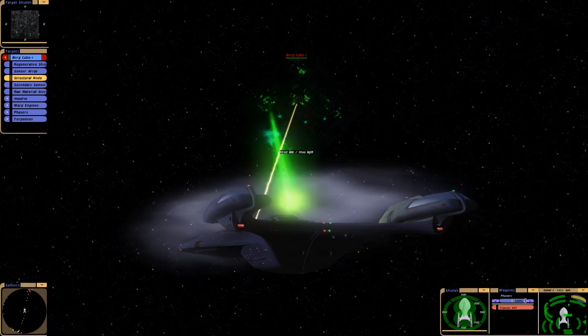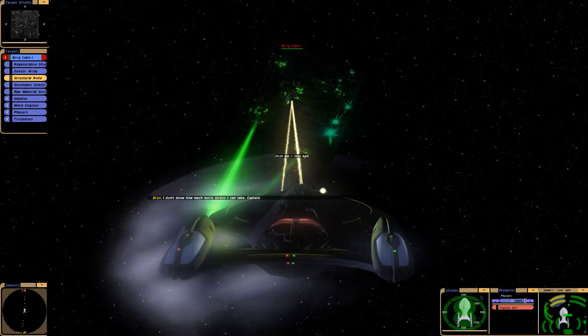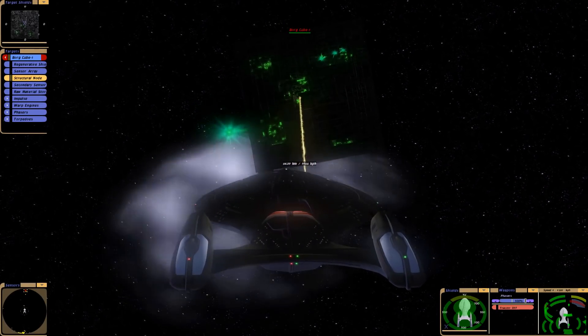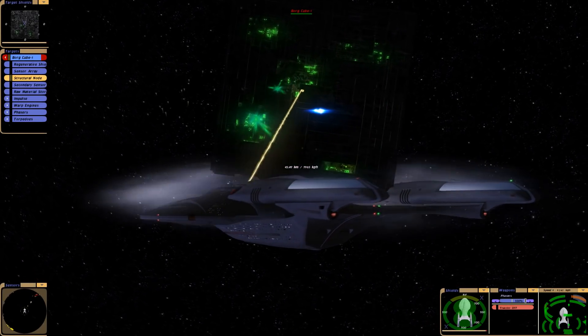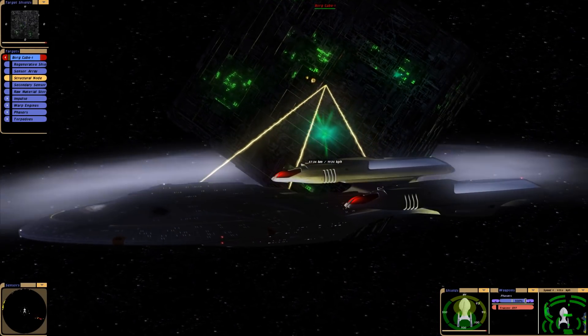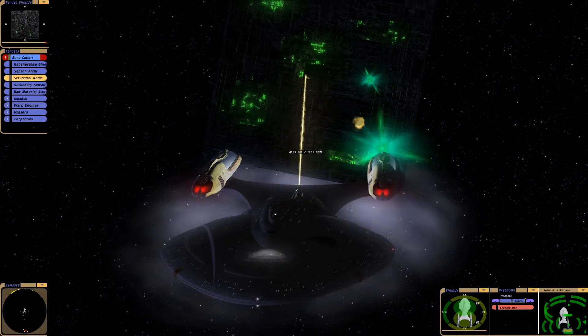Let's see if we can dodge all of these torpedoes until we get to within quantum torpedo optimal range. One hit — not too bad, almost there, and here we are. So far we've taken some minor hull damage on the forward quarter. You can see some scorch marks there — minor hull breach, actually.